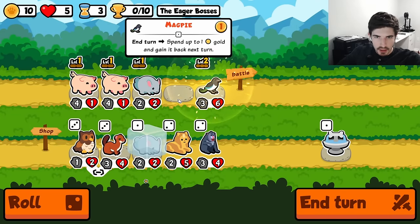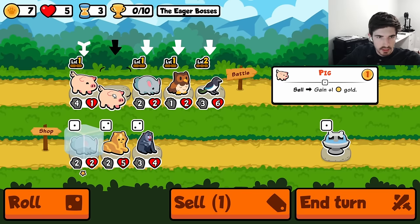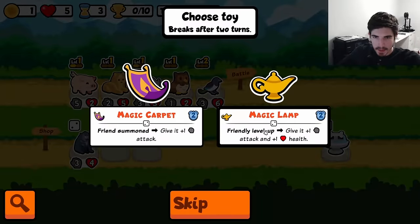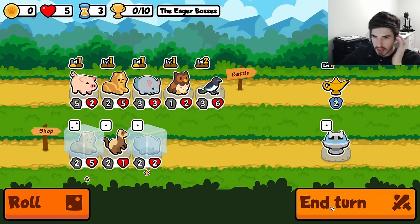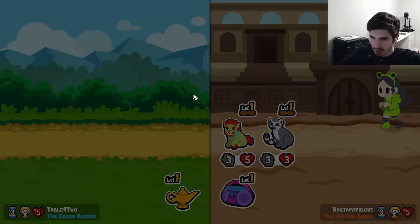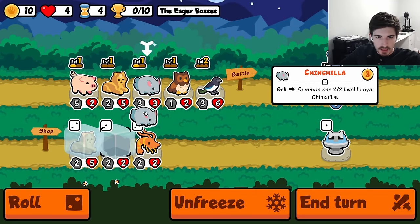Alright, starting with the level. I think owl is probably good. Do we ever get rid of you? I kind of want to, but maybe we do sphinx here. Magic lamp, level — maybe get a sphinx level even. I don't know. I don't really get the benefit of the magpie. Doesn't make much sense to me.